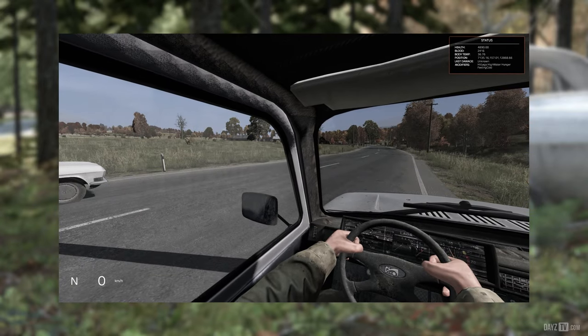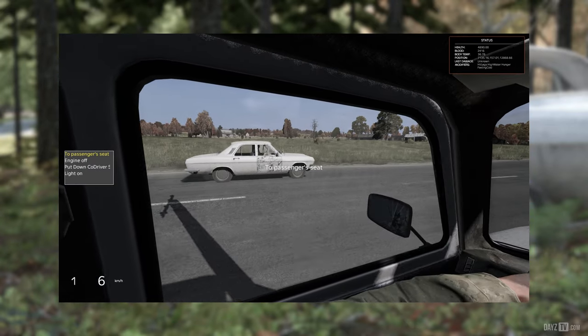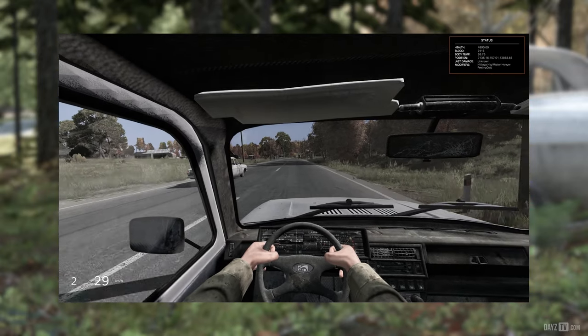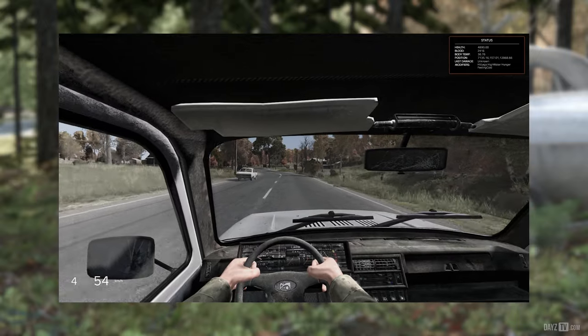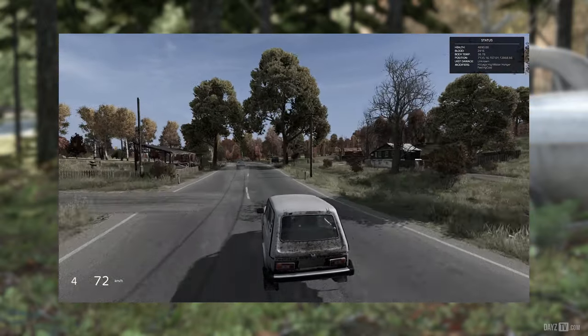Myself, joined by Lukic and Hepski as always, managed to get a couple of vehicles and test driving together. While some vehicle position desync was present, driving vehicles within the vicinity of each other is now very much possible. I noticed an increase in positional desync and rubber banding as the vehicles got closer together, but it is indeed not far off parity with ArmA 2 vehicle behavior.